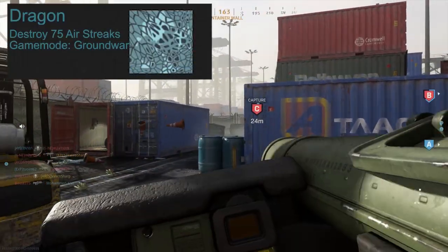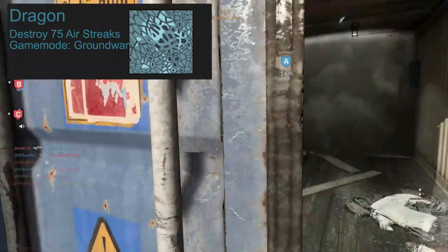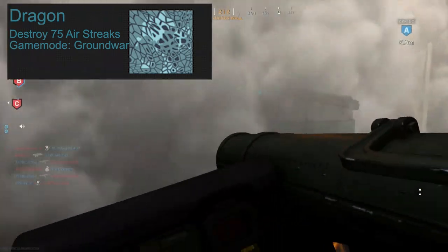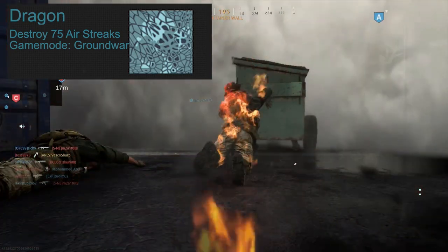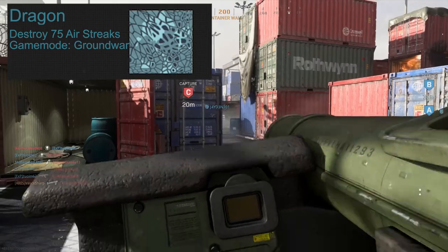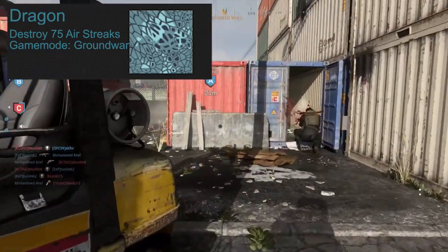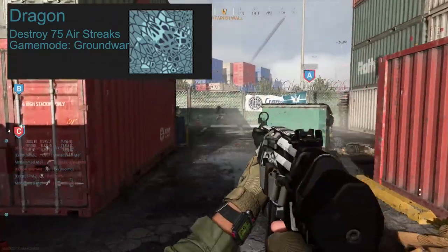To complete Dragon, all you need to do is destroy 75 airstreaks. This one is very easy — just play Ground War and spawn at the beginning of the map. Use the Spotter perk to spot all the airstreaks right away, because there will be a UAV every few seconds. If you're out of ammo and don't care about your KD, just throw a lethal and kill yourself to spawn back with enough ammo to start over again.